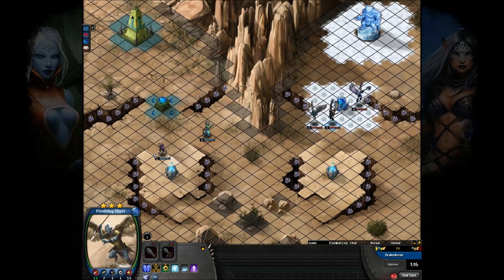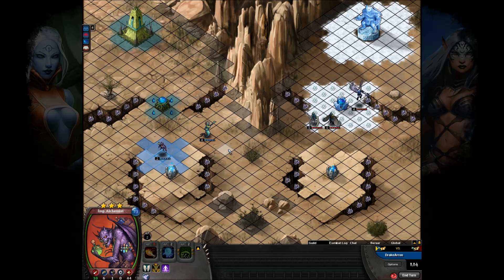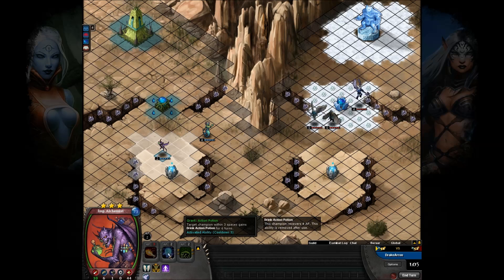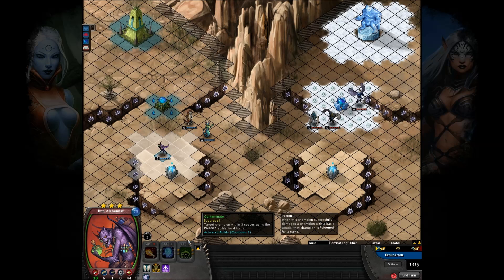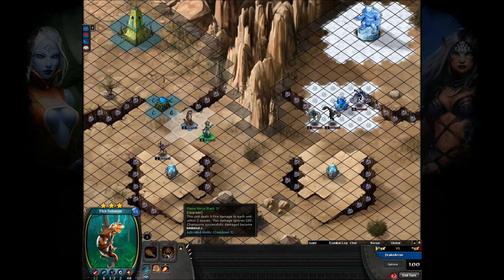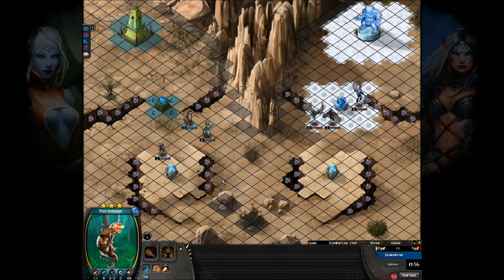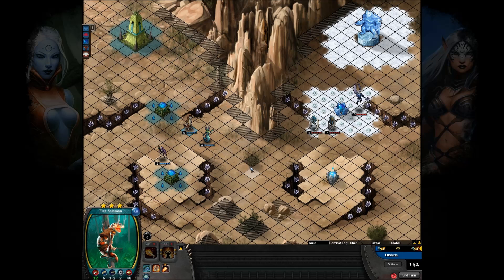I'm not sure that was the best spot to slap that Alchemist. It probably would have done better here or there — that way it was closer for the sake of Action Potion or Contaminate. Got a Fire Salaman. I could have sworn he used to be ranged, like two to four or something. Oh well — he's range one to two now, I guess.